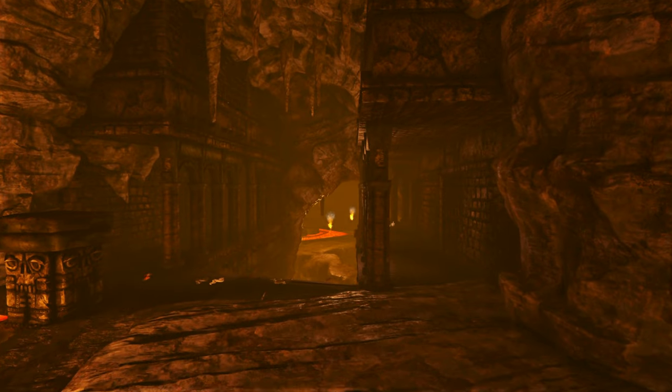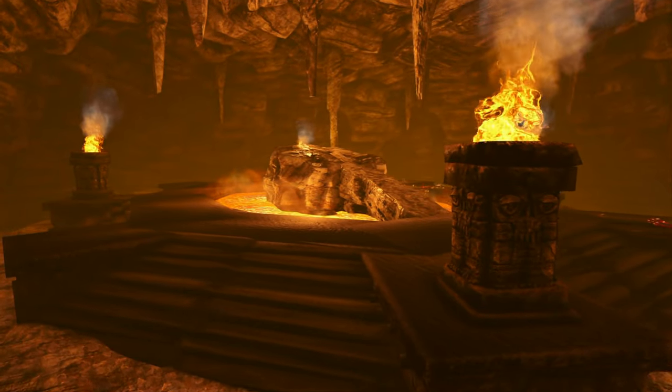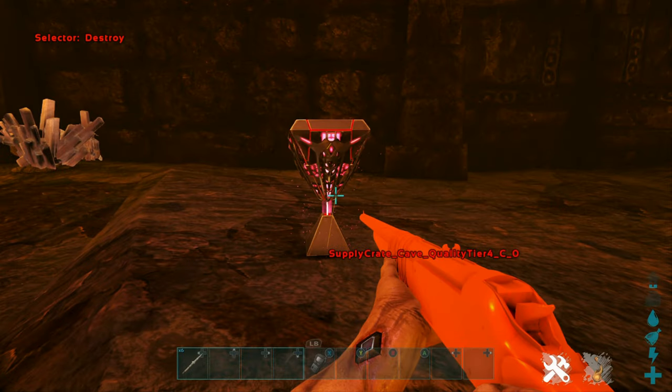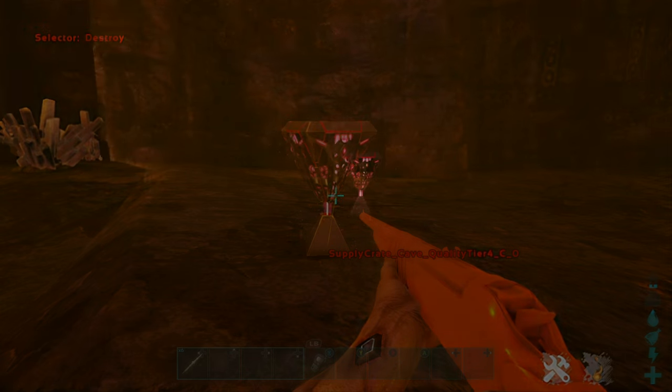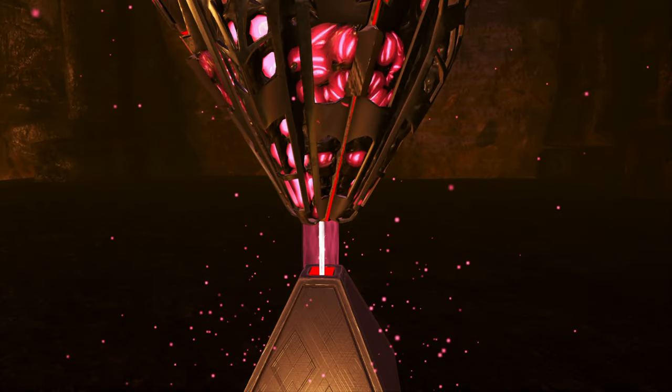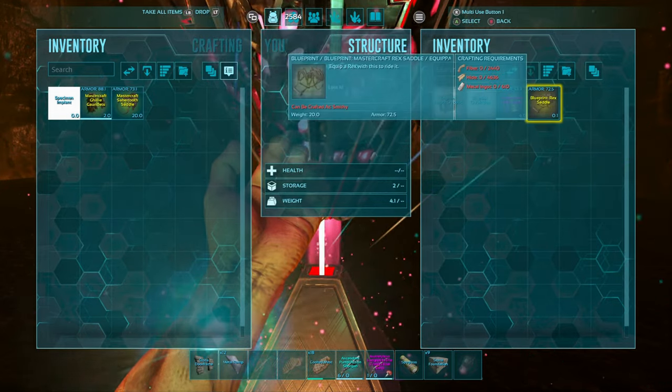This is the first cave where, when I used to play official, I did find a Rex saddle blueprint. There are only red drops that spawn in this cave — you will find three every time you come in. They all share the same loot tables as the standard red loot crate that spawns in other caves. In this instance it took me about 20 to 30 cave runs to find a Rex saddle.